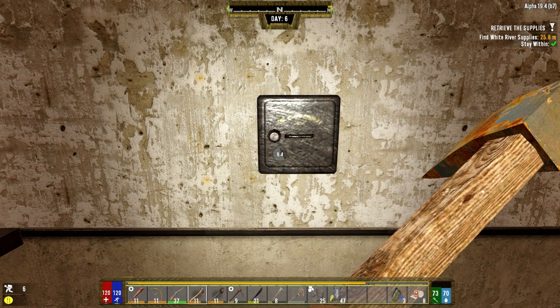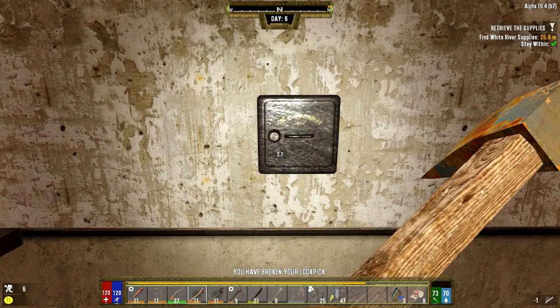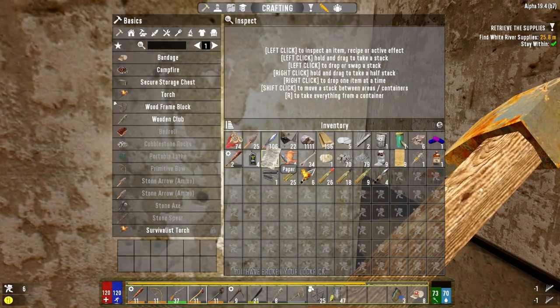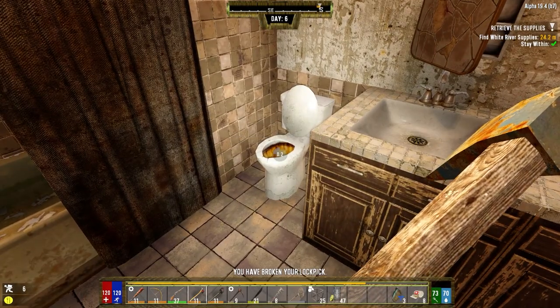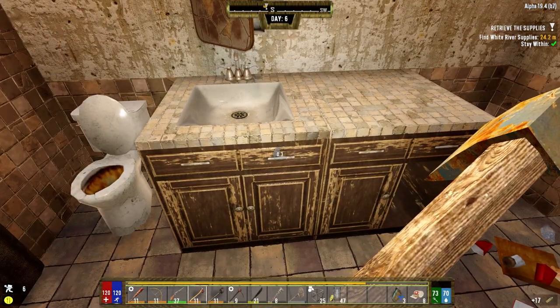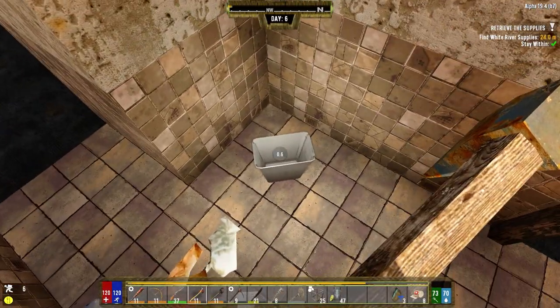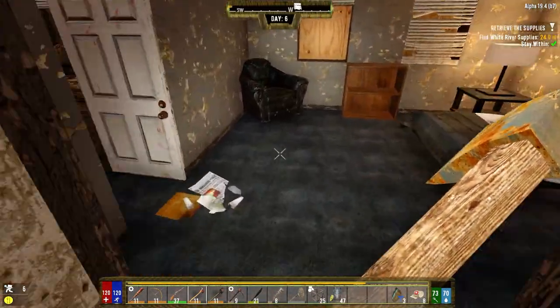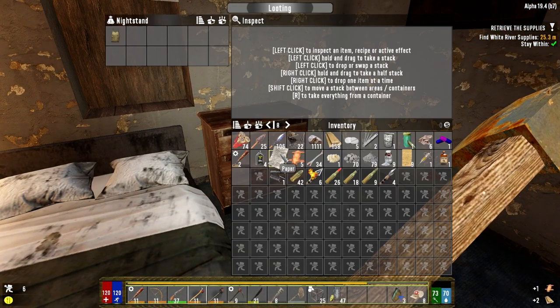Let's get in here on the first shot — we've been doing pretty good with picking locks. Oh, spoke too soon. How many lock books do we have left? Two. I'm not going to risk these last two on this — I would rather get a proper gun safe. Anything in there? No. You keep banging away kiddo, someday you'll get in. I ain't going to be here at that point.